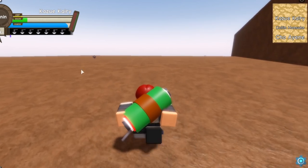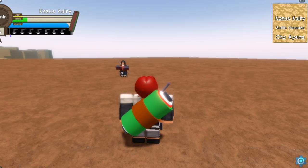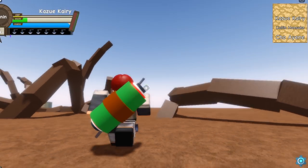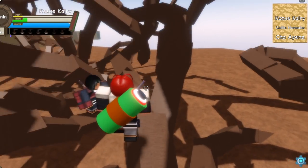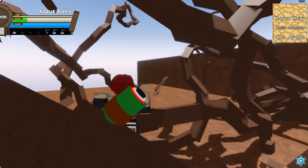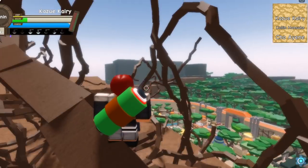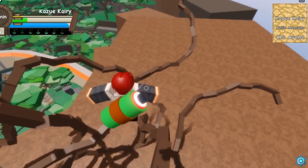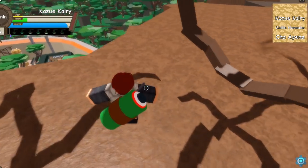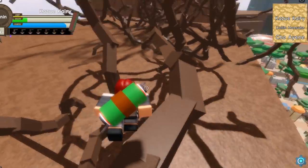I didn't even know this place existed. That casting speed is so fast. But like, how would this be useful in a fight? Oh, you can tree jump on this! And if I lock onto you with my wood pillar, I can use it from behind the range and you basically can't hit me with jutsu. My jutsu can go through it though.